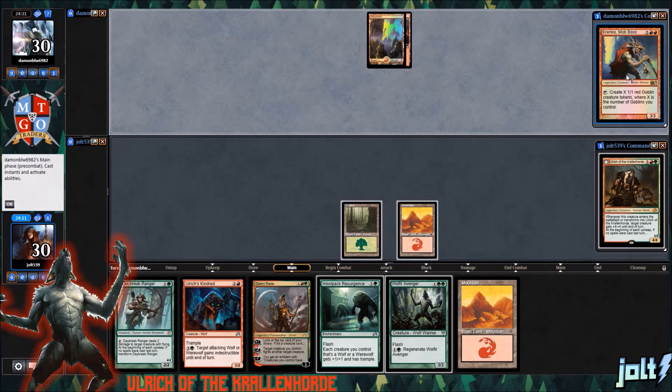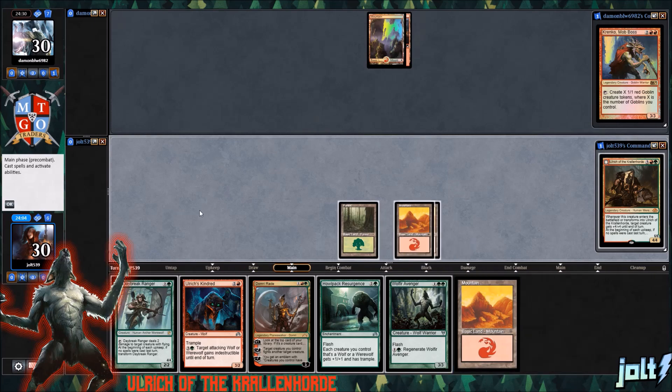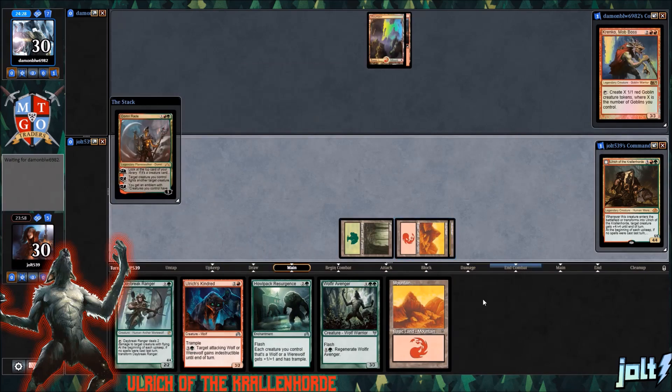Krinko's pretty serious sometimes. He gets some good stuff going. But the main thing is our opponent doesn't really have any goblins on the battlefield, which is pretty good. Let's go ahead and get the Mountain down. We'll just go for Domri — if it's a creature card, reveal it. Let's get a little bit of pressure on our opponent. Hopefully if we keep making the land drops, we'll be online for Ulrich. We just need a second green source.